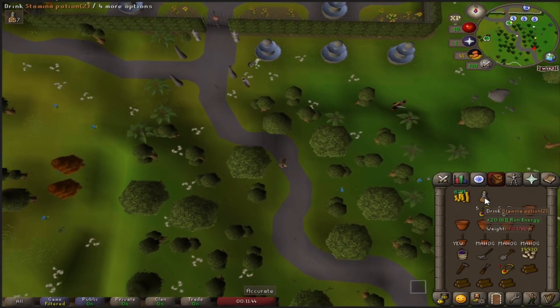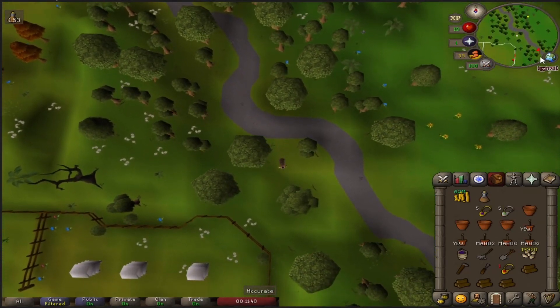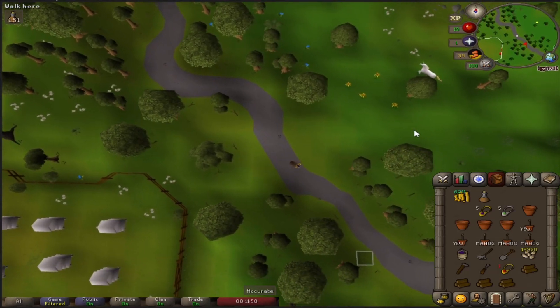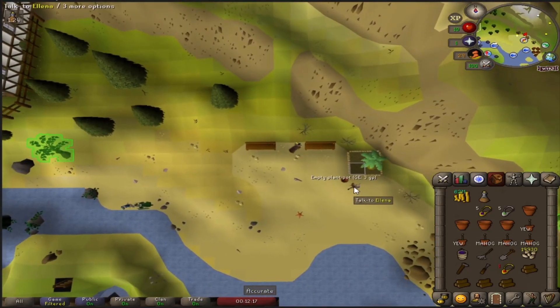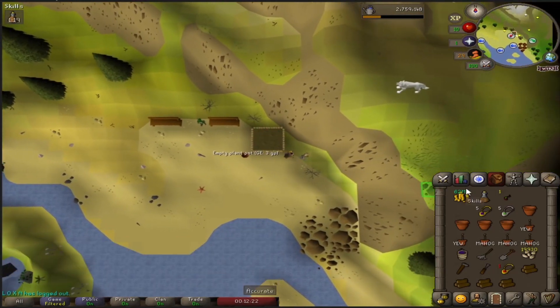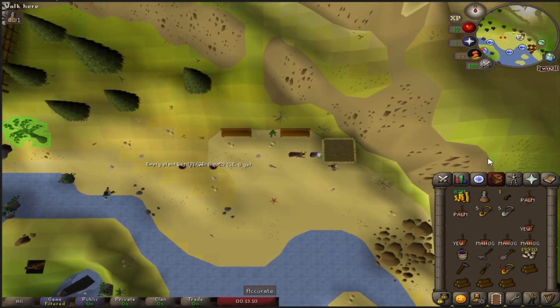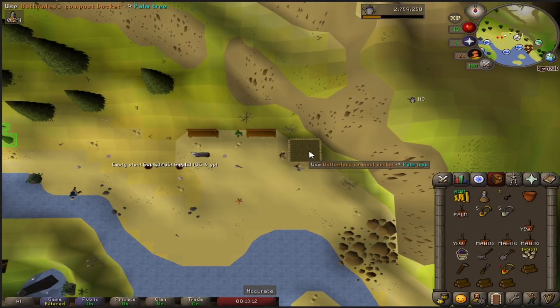Made a quick pit stop at the crafting guild to grab a stamina pot. Then I use the Camelot tab and run down to Catherby to do that fruit tree. I get to the fruit tree, check health again — I never pick the fruit, I'd rather just pay the farmer and get it over with. I didn't actually grab palm saplings — rip. Anyway, back with some palm saplings, that was kind of a fail. I just plant it and ultra compost it.